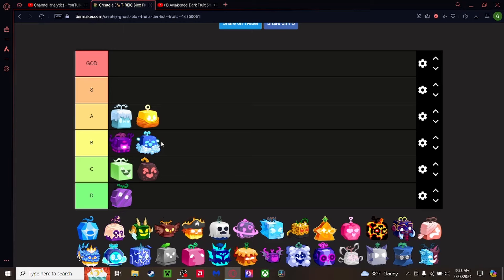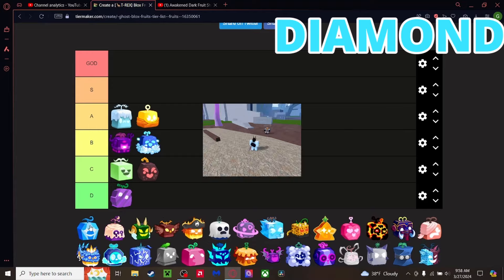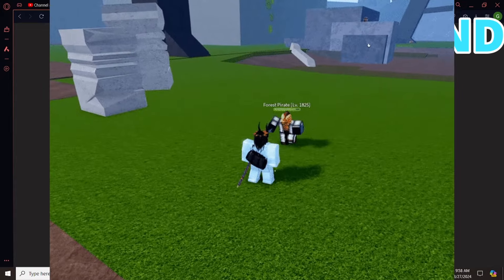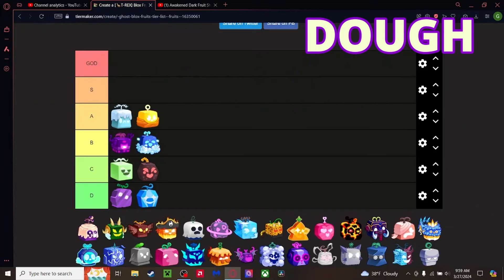Diamond — pretty much useless. You can use it for defense, and I think there's one attack move but they have to be right next to you. Bottom of D tier, it literally does nothing.